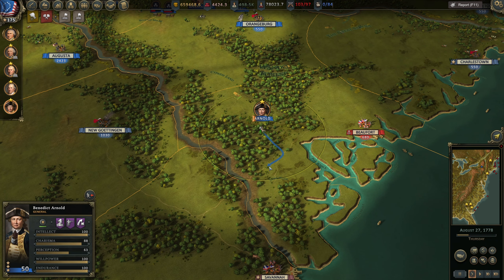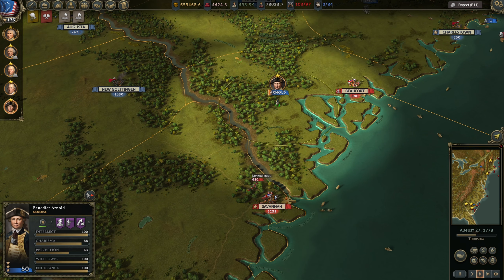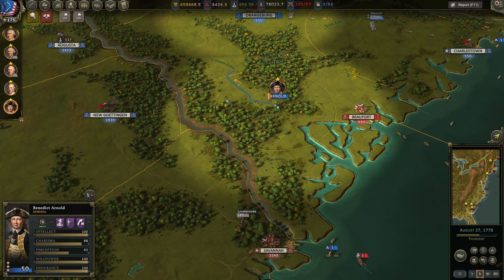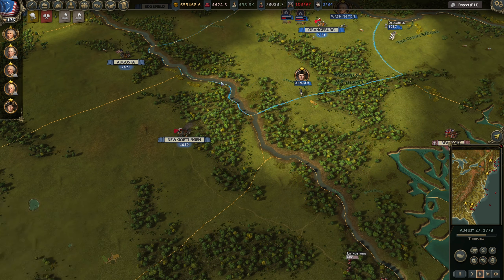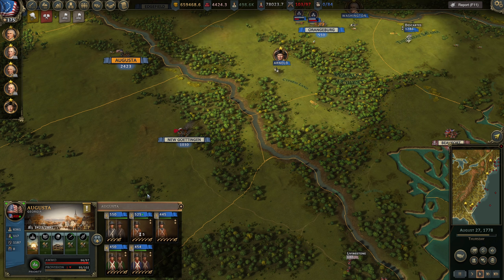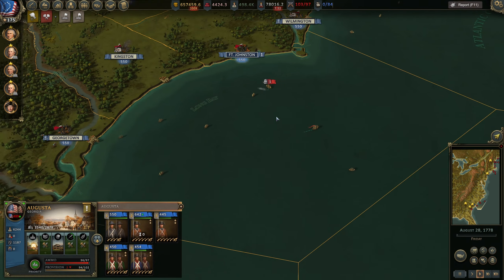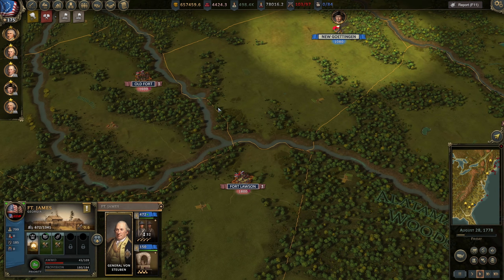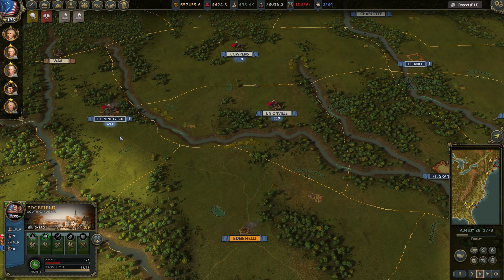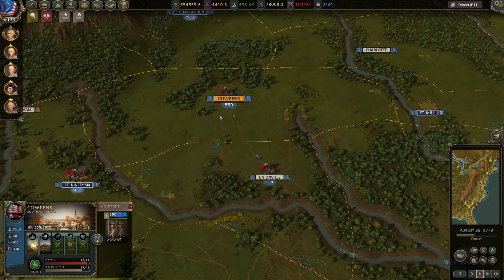They only have one regiment in Beaufort. How about in Savannah? They have a very large force there. We're gonna have you guys go there in case enemies decide to do something. I hope to replenish a lot of these regiments. While we wait, we can actually do some extra upgrades for settlements - nothing interesting for James. How about here? We could build the printing press and granary, as is kind of usual for us.